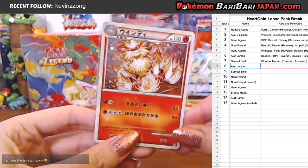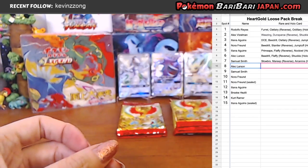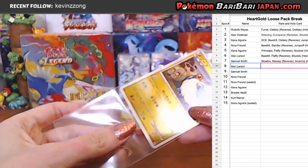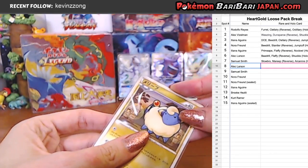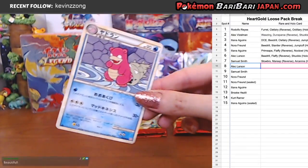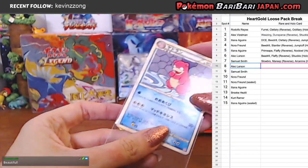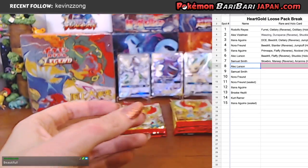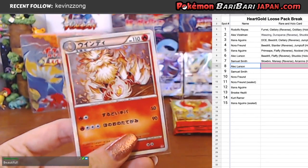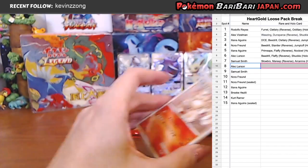That was a true god pack, agreed. Diamond, congratulations. As usual, Diamond coming in with all the killer hits. I feel like Diamond, your luck is either super awesome or super not awesome — like you'll go hitless and then just get something amazing. Definitely my favorite card. I feel like I might have to take a picture of that one for Instagram. Make sure you guys follow on Instagram if you want to see pictures of the cards we pull.